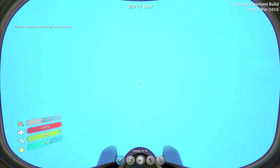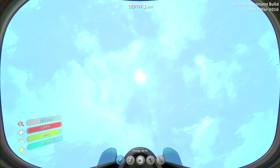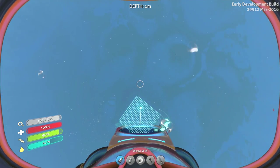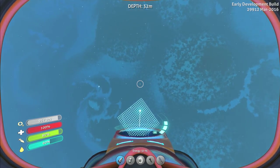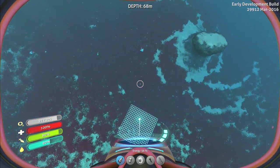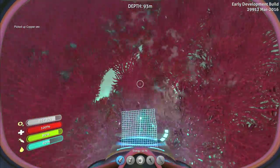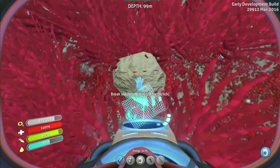We unlocked the bioreactor blueprint - pretty badass, I don't know what that does but we did something cool. I can't believe the energy on this sea glide is already down to 59. I'm probably gonna have to look into getting that upgrade or fitting you can wear that basically charges your stuff as you swim - probably a good idea considering how quick this is already dying.